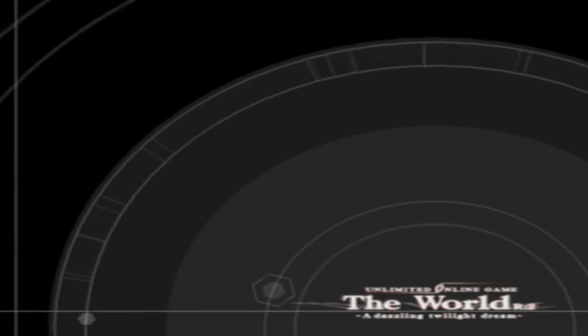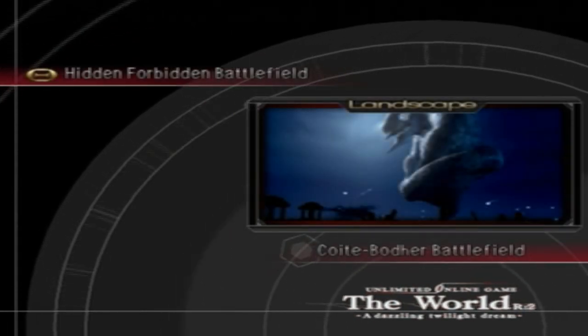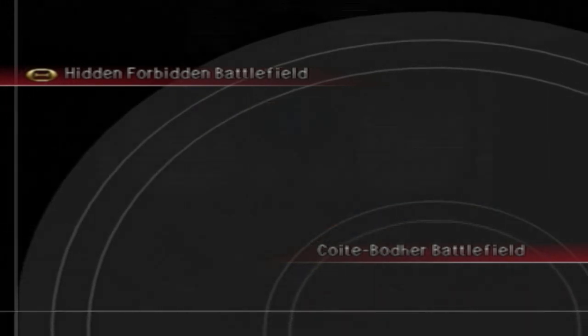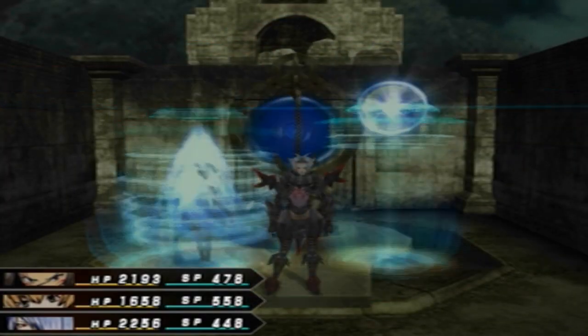To do that we need to sort by Lost Grounds and go to Hidden Forbidden Battlefield — Koichiabodur, there you go, it's in the corner right there. And then we use the Data Seeds to warp to Megan Fee.